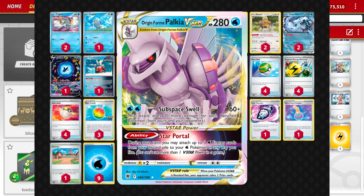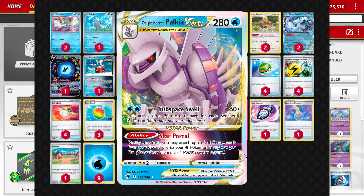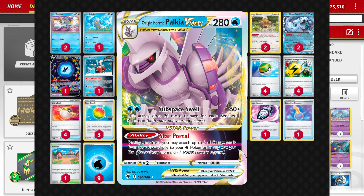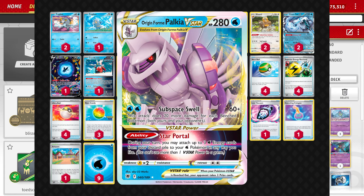The main difference is the 2-2 Palkia V-Star line. Palkia V-Star has 280 hit points for two water, does 60 plus 20 damage for all bench Pokemon, yours and your opponent's, and its V-Star power is probably the main reason we play it — it accelerates three water energy from your discard pile to your water Pokemon in any way you like.